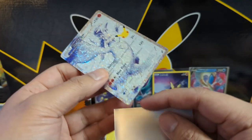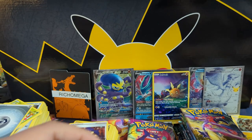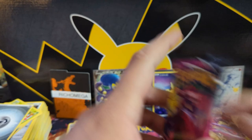Reshiram and Zekrom — I think within Celebrations that was like the darker card aesthetic; I did like it. Alright, let's go to Fusion Strike — get our first secret rare, first big alt art hits, as we are now in the alt art era.